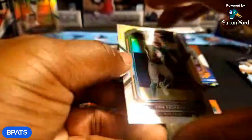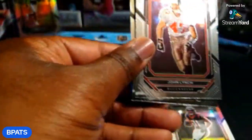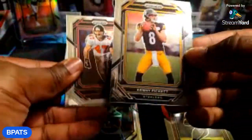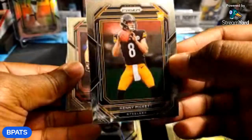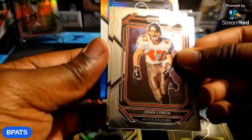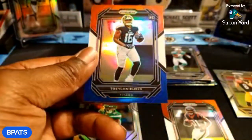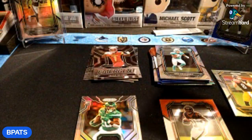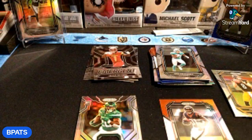Alright, last pack — mojo! Let's see what the rookie is — Kenny Pickett, baby! Let's go, nice. Kenny Pickett for the win! John Lich, AJ Terrell, and a rookie red white and blue — Treylon Burks, nice. That was a good rip. Prizm is doing me better than what Mosaic did, so let's go!